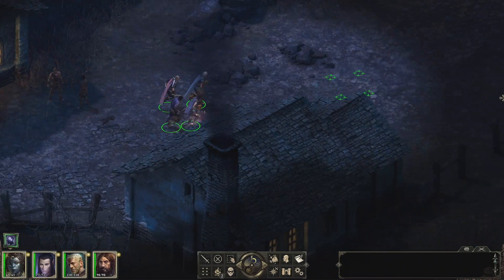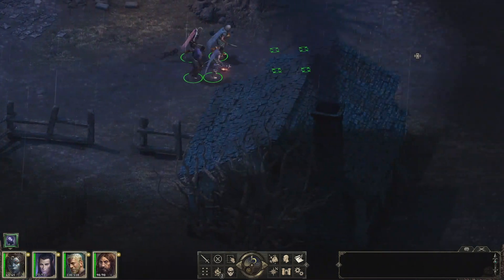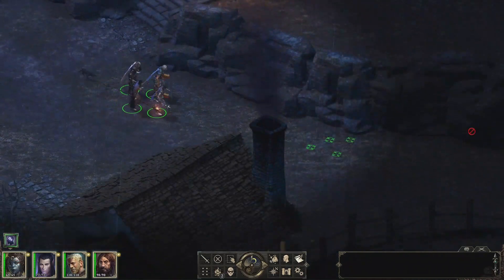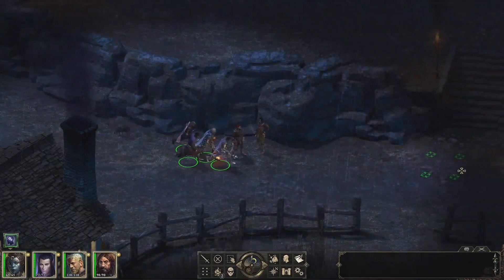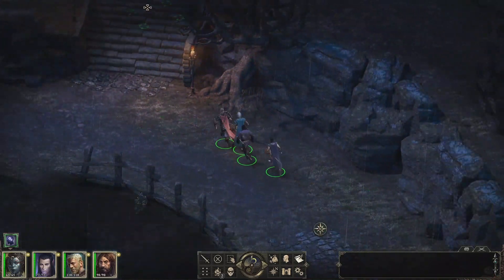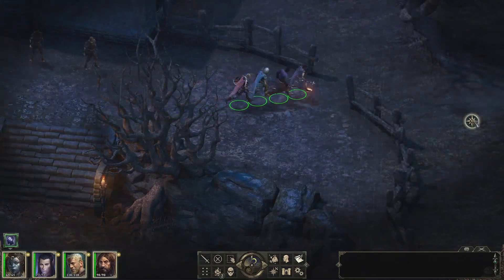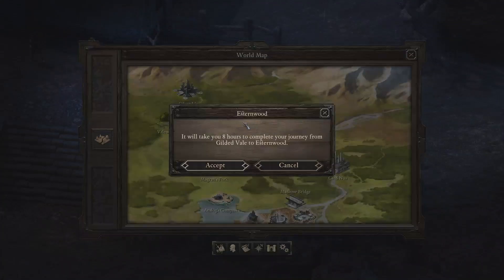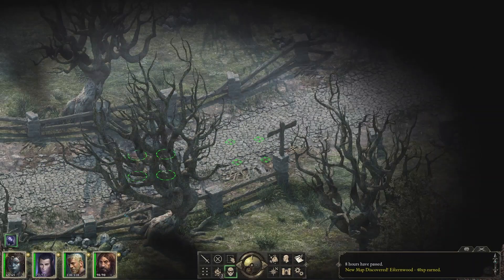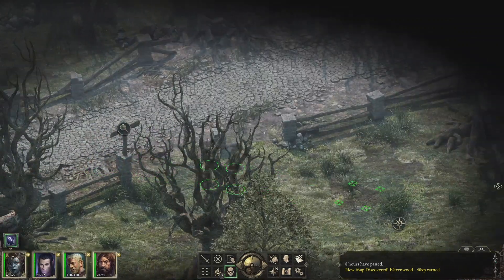The next thing we're going to do is assist on the quest to take care of Lord Raydric. Lord Raydric is the local leader who has been doing incredibly cruel things — murdering a lot of his people. It is time that we helped the locals out. We're going to travel to Easternwood, and let's go ahead and stealth right away because we don't want to miss anything or get caught by surprise.